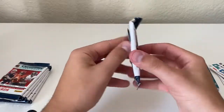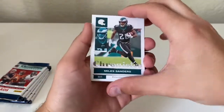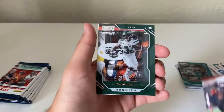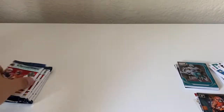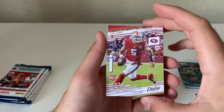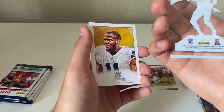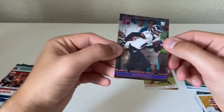Alright, one more box — box two, first pack: Miles Sanders, Cortland Sutton, Matt Stafford, a Rondale Moore Prestige, Michael Carter, Jamar Chase Panini, and a pink Marquise Brown. Pack two: Michael Carter, DeAndre Hopkins, Marshawn Lattimore, a Trey Lance Prestige — pretty nice — a Cooper Cup Magnitude, Micah Parsons, and a pink Rashad Bateman.